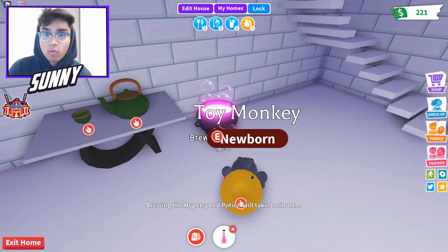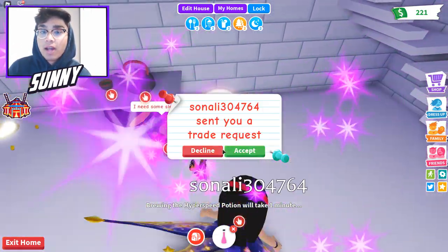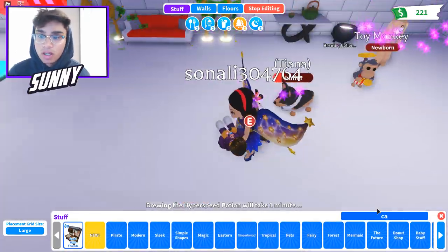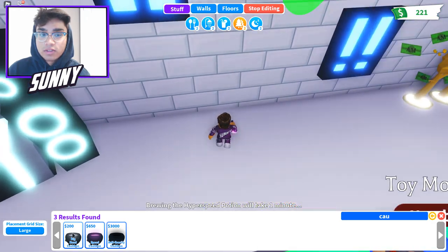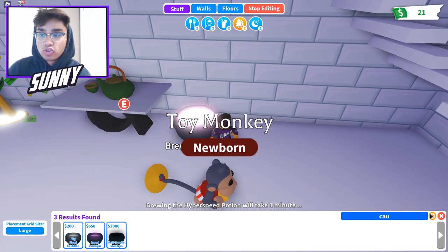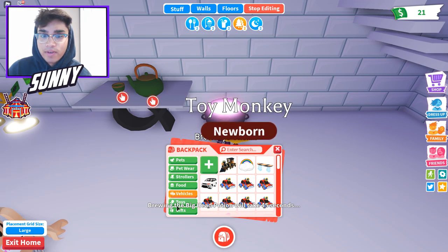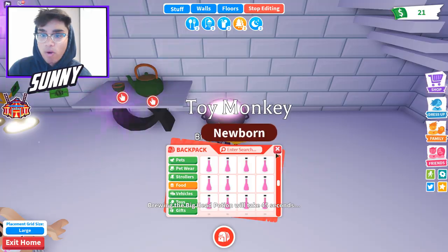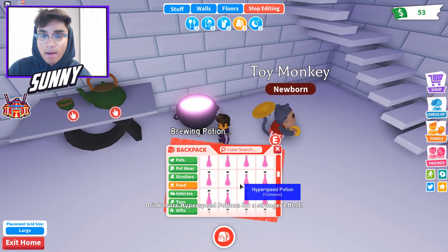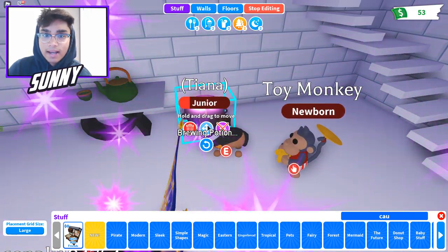I'll show you guys how to get actual free potions. I bought these a while ago and basically get infinite amounts. If you type in 'cauldron' in the shop you can literally buy a cauldron, make potions, and resell them for the same price - like a big head potion for example. I recommend doing this with hyperspeed potions because that's one of my favorites - you can run super fast and it's great for making money during cash out. Just keep waiting a minute, get five easy ones, and stack them up.